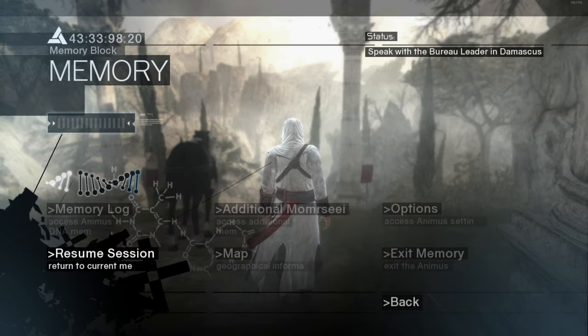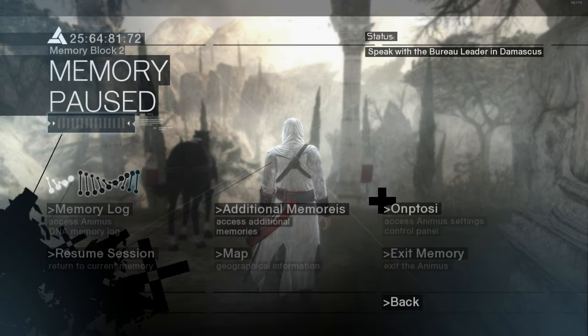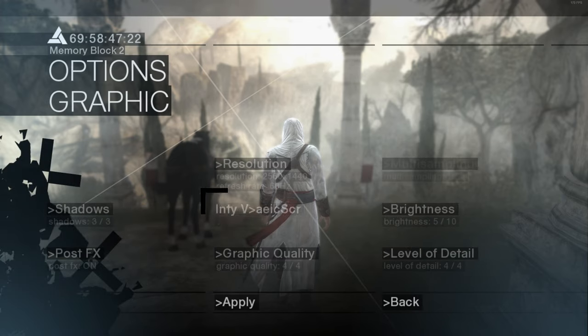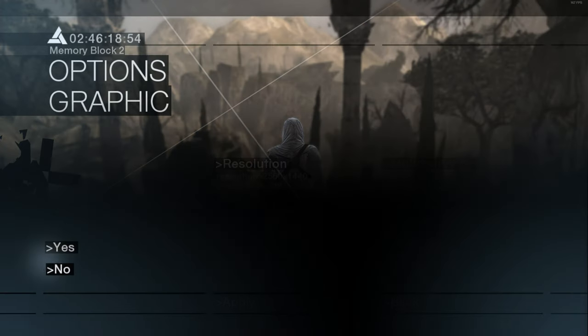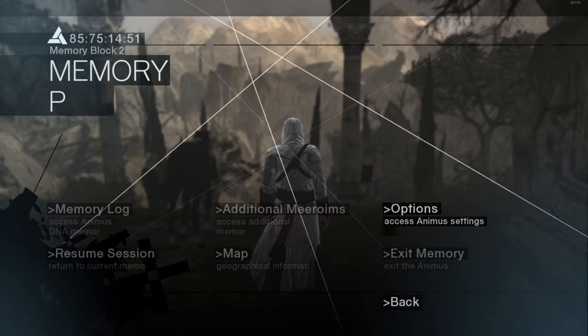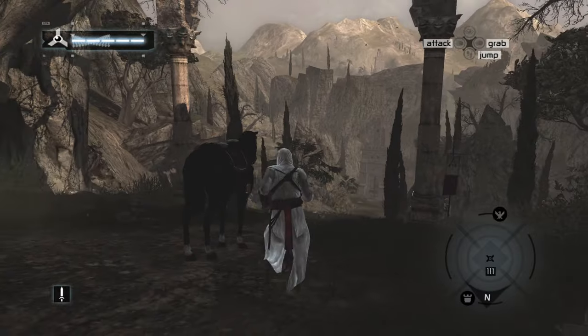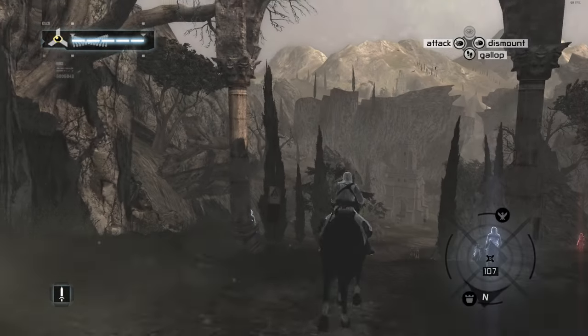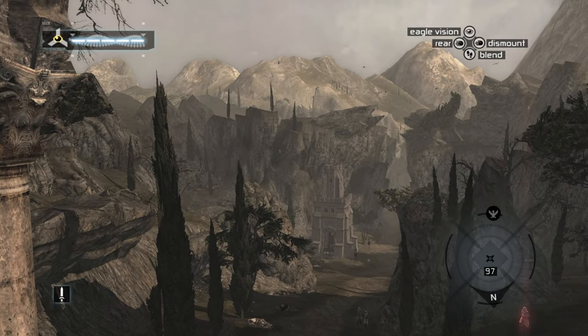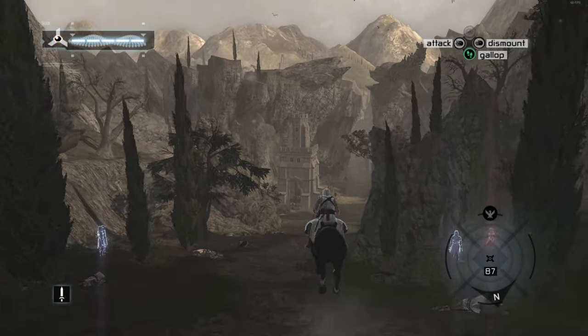All you need to do is put the sync on in the options. All you do is go to graphics and just switch that on, and that should fix your issue with the leap of faith not working. It's a nice simple fix.